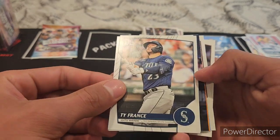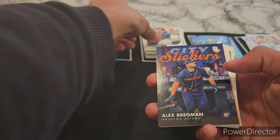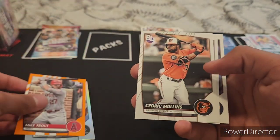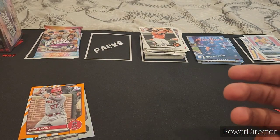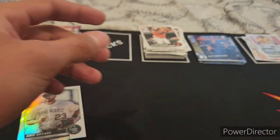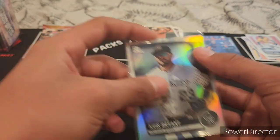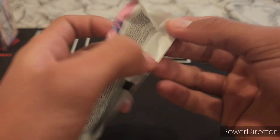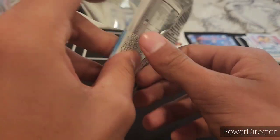Ty France, Harrison Bader, Katel Marty. City Slickers Alex Bregman, Mike Trout — nice for the PC. Chris Bryant, Cedric Mullins, Brandon Nimmo, Brandon Woodruff. Chris Bryant — last pack, this one is air-filled gold. That could be something — we could have something really good here.